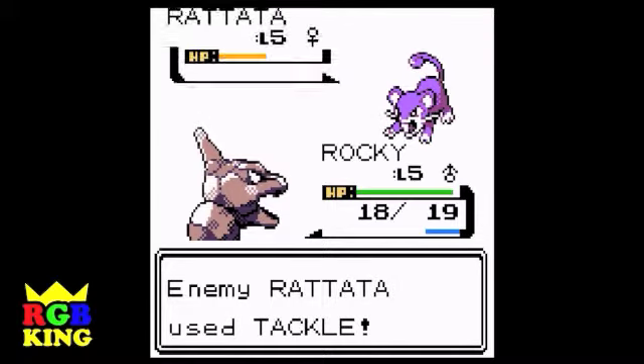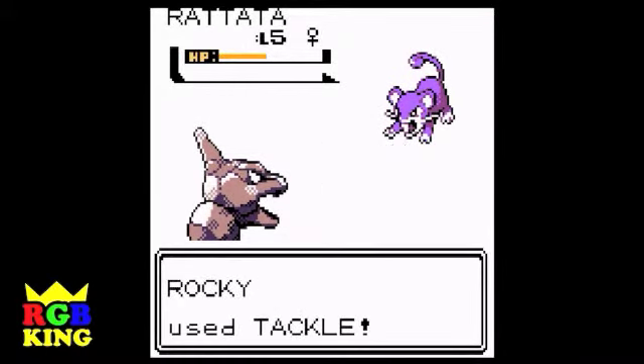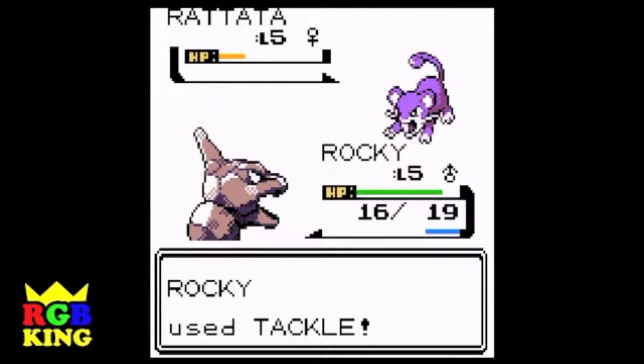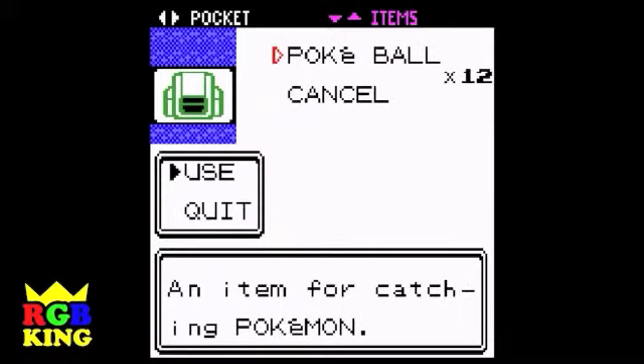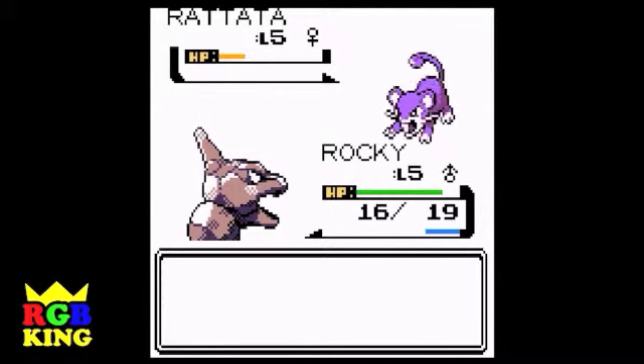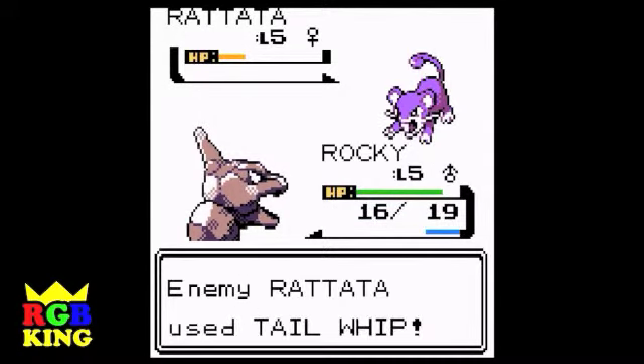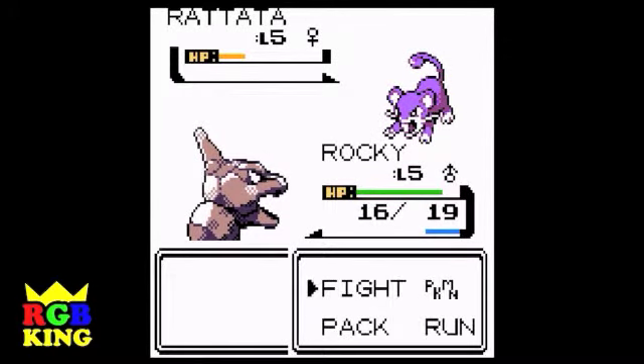So are we going to want to catch this guy or just faint him? No, we want to catch him. One more tackle, and then a ball. Let's try this. We spend all our money. It's alright, we'll get plenty of Pokemon Dollars. Oh, it didn't work! It must be a harder catching mechanic in these older ones than in the newer ones. I mean, he's level five — that should have been...